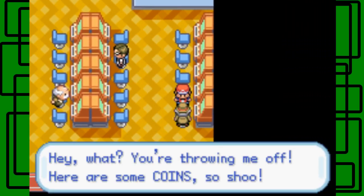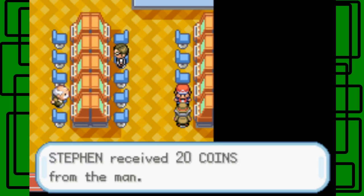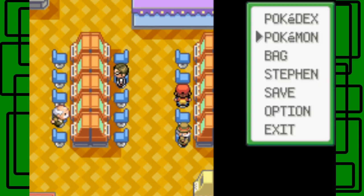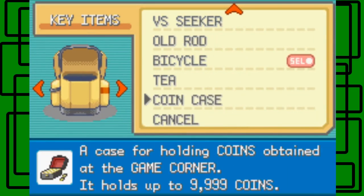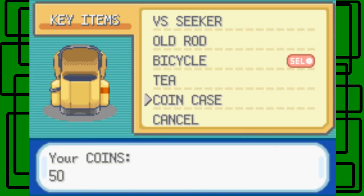Let's talk to this guy — 'what's that? Here's some coins.' Now I have 50 coins in the coin case. If you go to your items pocket you can check the coin case and it shows 50 coins — that's pretty cool.